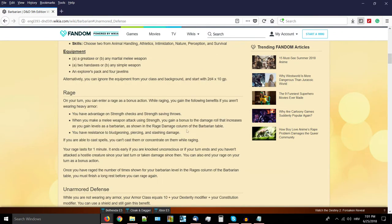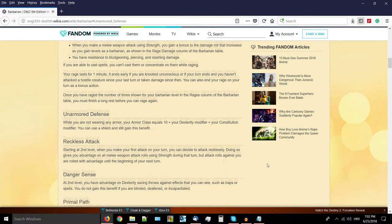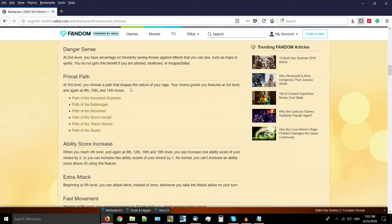Danger Sense at second level is always good to have - the ability to have advantage on Dexterity saving throws, regardless of whether you're raging or not, against things you can see such as traps or spells. All those fireballs, hidden traps - you have advantage on those Dexterity saving throws. At third level we get to the Primal Paths, which we'll cover later. With Xanathar's Guide to Everything, three additional subclasses were added. Ability Score Increases are at 4, 8, 12, 16, and 19 - five increases just like most other classes.